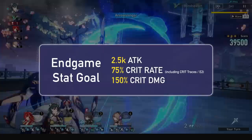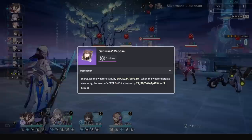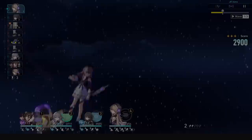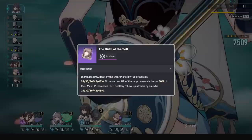For light cones, her best general ones will be Before Dawn S1, Milky Way S1, and Genius's Repose S5. These are great stat sticks, and with permanent Genius uptime and consistent Milky Way uptime, these are competitive with Before Dawn. In Pure Fiction, Milky Way is her best, with Genius's Repose just behind it. Another option for the new game mode is Birth of Self — in normal endgame with high health elites it is terrible, but with a 48 to 96% damage buff to her very frequent follow-ups, it's pretty nice. The free-to-play Erudition option is Breakfast, and that still works great.